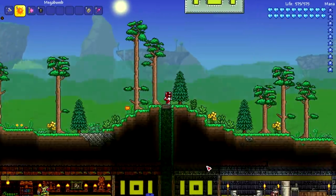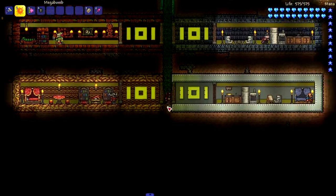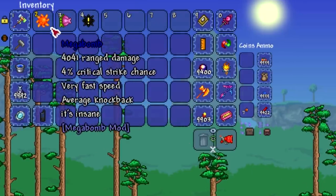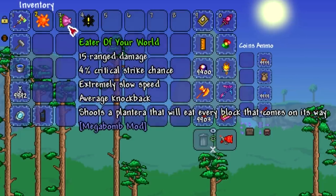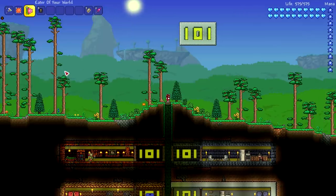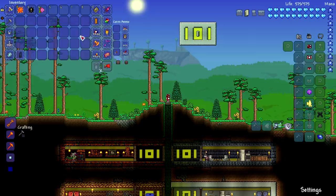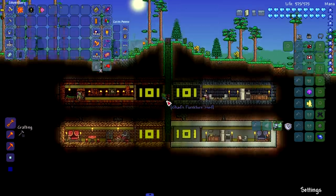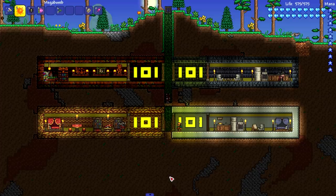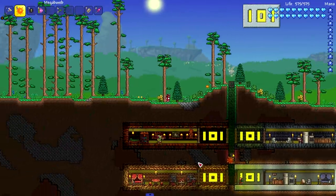Here we are back in a whole new and cleaned-up world with all our vaults still intact. We're moving on to our next mod that adds in bombs — that is the Mega Bomb mod, which adds in a mega bomb, a nuclear bomb, and also an Eater of Your World which shoots a planter that will eat every block in its way. I think we should save that one for last. Let's start with the mega bomb and just see how this works — placed right where I'm standing.